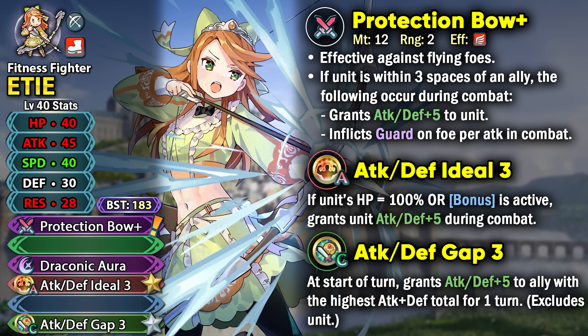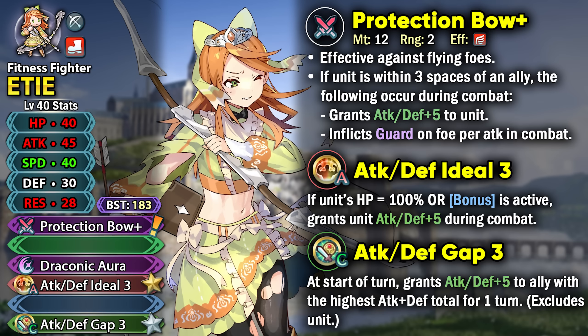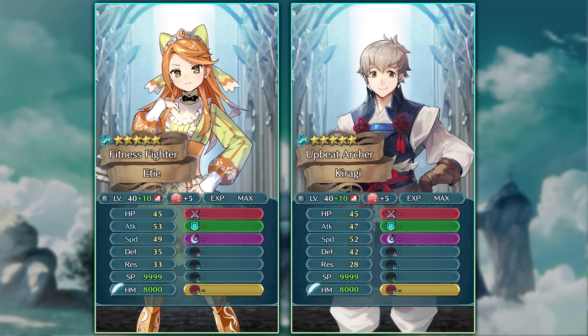She functions as an amazing instant demote archer nuke, comparable to Kiragi who was also a free instant demote. Kiragi has more defense for bulk but Etty has more attack stat. They're pretty similar as instant demotes — Kiragi is faster and Etty hits harder. Etty also has a bit more resistance so she won't take as much damage from magical attacks as Kiragi.